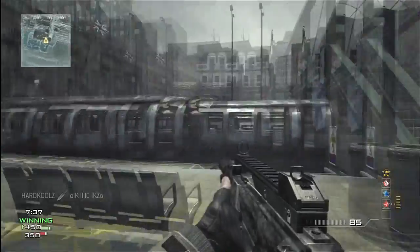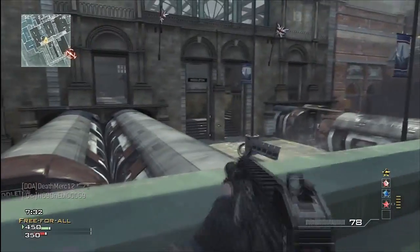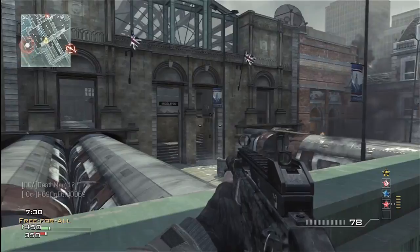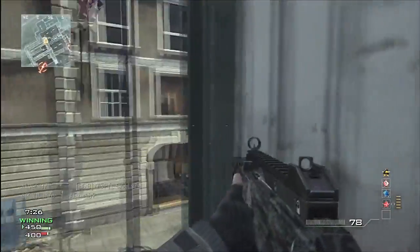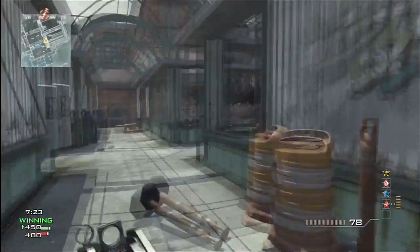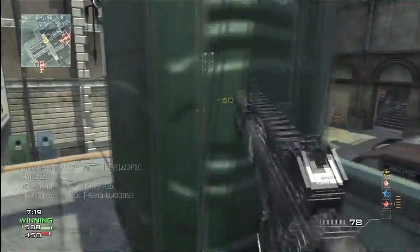Sleight of Hand is very helpful for reloading quicker. Stalker is great for aiming around corners so you don't get caught. I didn't shoot at those guys over there because I knew I was going to get killed, and I didn't want to waste ammo and alert people that I'm around there. So I pick up that easy kill right there.